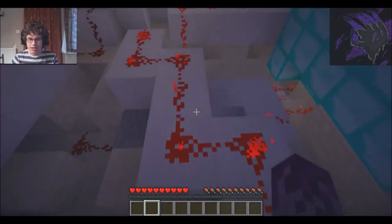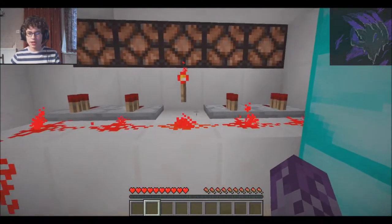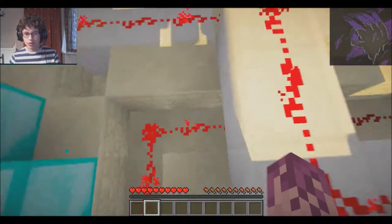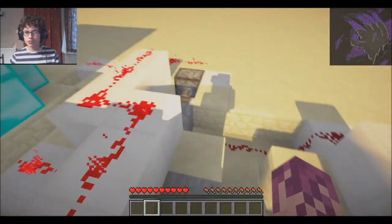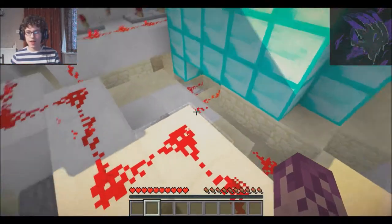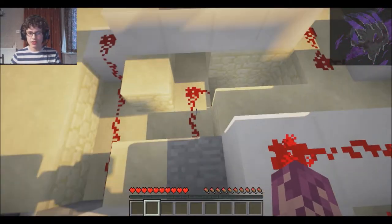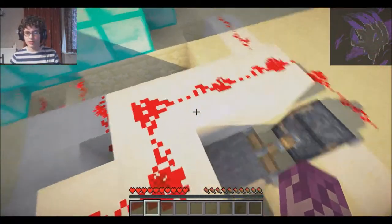Basically, when you press the button, if the code's right then this will be off, and therefore this will be off. Because that's weakly powered, that will be on, and this here will be off. When you press the button, these pistons will both retract, and if that's still off, the bad stuff will not happen — meaning the code's right and the door will open. But if you get it wrong, there'll be current going through here, so the door won't open and the bad stuff will happen.